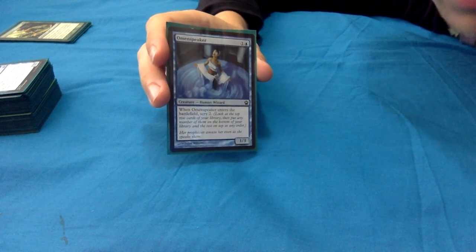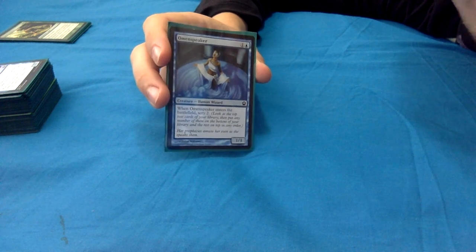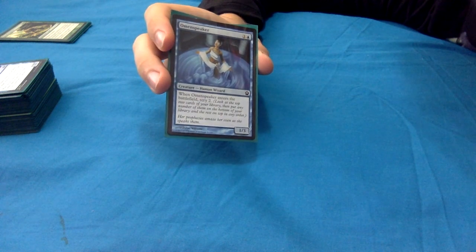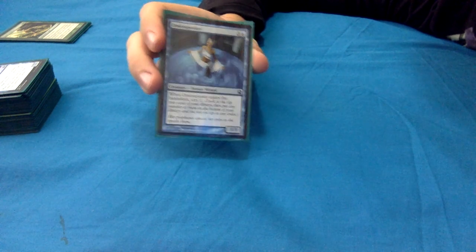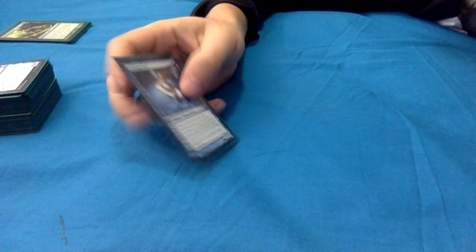Omen Speaker: 1 and a blue for a 1/3 human wizard. When it enters, scry 2 - and with Yarok that's scry 2 then scry 2 again. Nice and simple, seems decent.